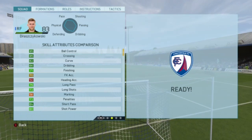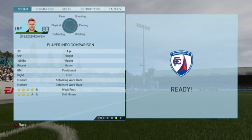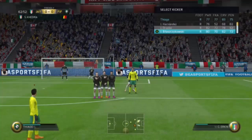Very good stats for a winger. He can only play as right mid and he is right footed with medium-medium workrate, 4 star weak foot and 3 star skill moves. His specialities are dribbler and his traits are injury pro.